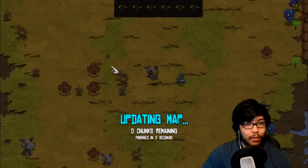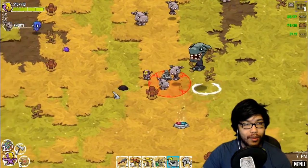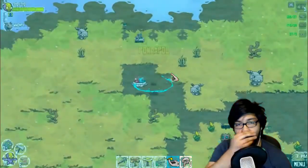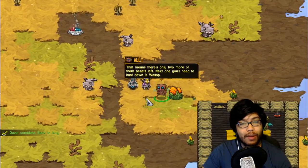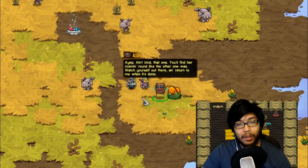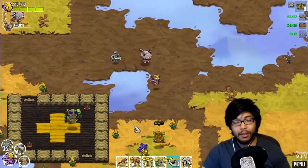Quest back to Oli. I don't know where Oli is. I just clicked on it - the map screen is a little weird to mess with. This is lit up so it must be this guy. Hey, I found Oli. Gromp is slain - that means there's only two more of those beasts left. Next one you'll need to hunt down is Wallop - named after a particularly powerful punch. You'll find her roaming around like the other one was. New quest: The Walloper! This guy here has dots over his head so I guess I completed a quest here too. I did too much stuff off-screen.